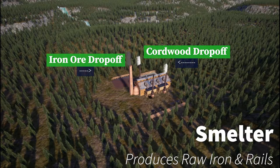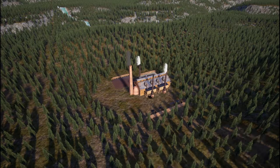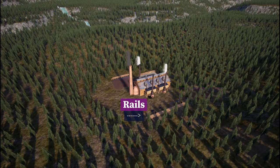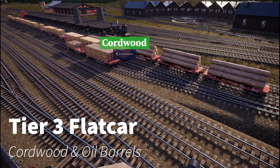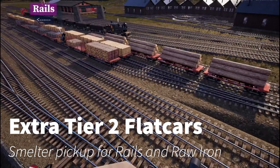It's a long way downhill as you're trying to get to the smelter. At the bottom of the valley is the smelter, where you'll drop off your iron ore and some of that cordwood you saved up earlier — it's going to produce some raw iron and rails. You'll also need some tier three cars, so purchase a couple, run them up to the logging camp, fill them with cordwood, and drag them down to the smelter. You're also going to eventually want five additional tier two cars to haul the product out of the smelter.